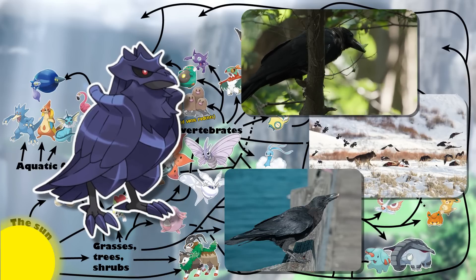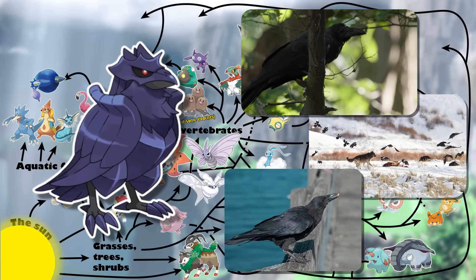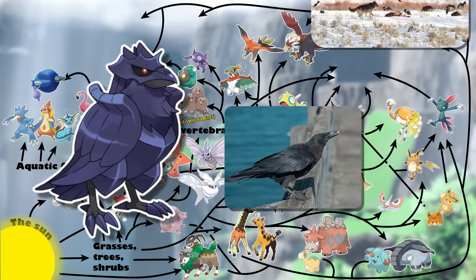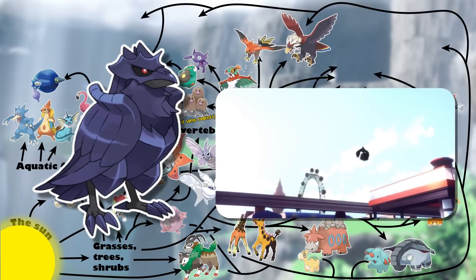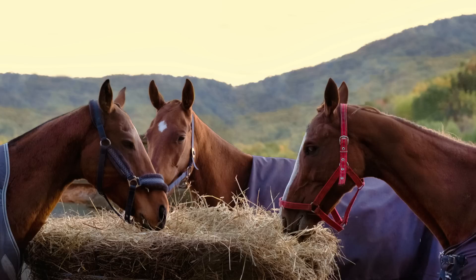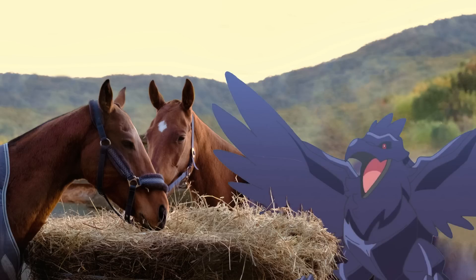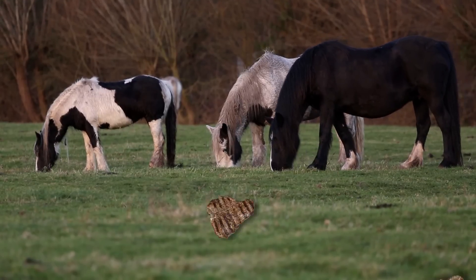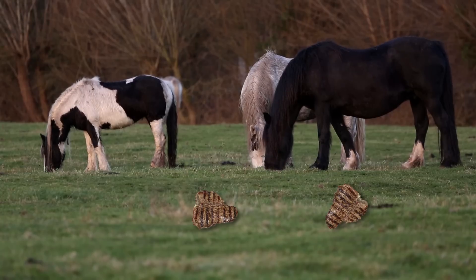Corviknight certainly has the size and strength to take down Pokémon like Dunsparce or even Sneasel, but it may also rely largely on fruits and seeds. I believe this herbivorous-leaning diet is supported by Corviknight's use as a flying taxi in the Galar region — most domesticated work animals are herbivorous or at least omnivorous. A plant-based diet would allow trainers a much cheaper and easier diet for their large flying steeds instead of constantly sourcing meat. Imagine having to feed your horse a steak instead of just letting it out in a field — the cost would quickly add up.